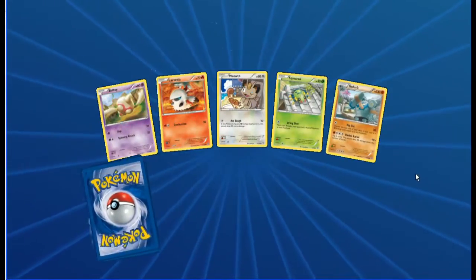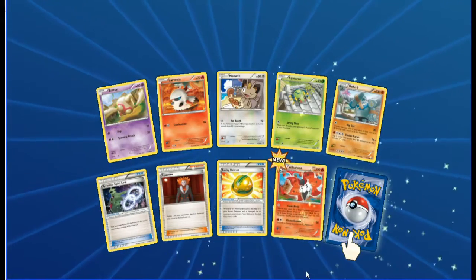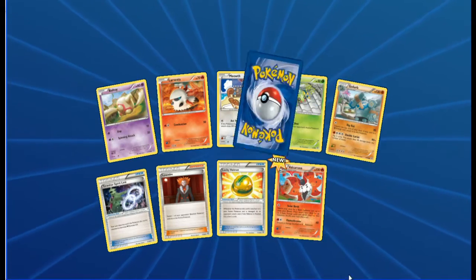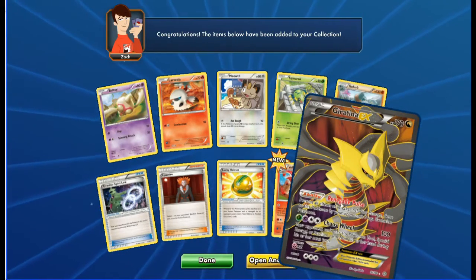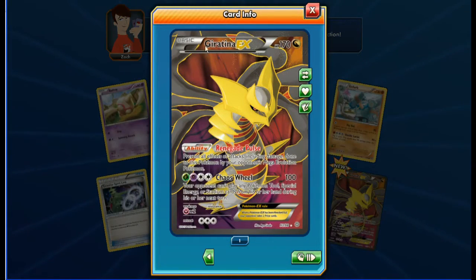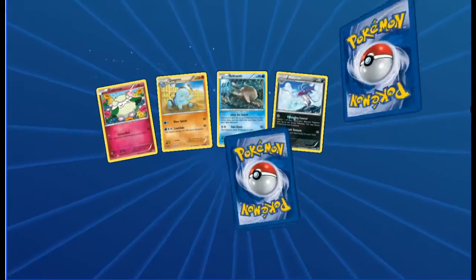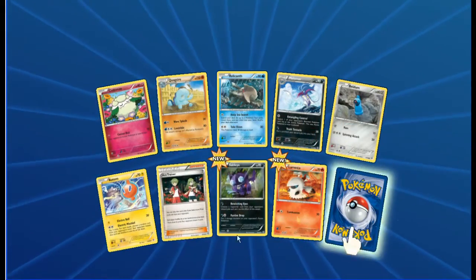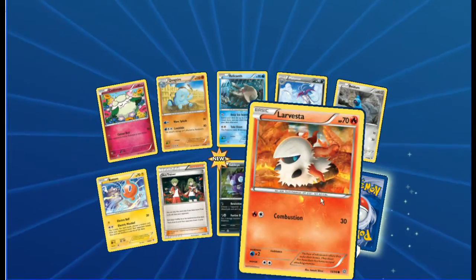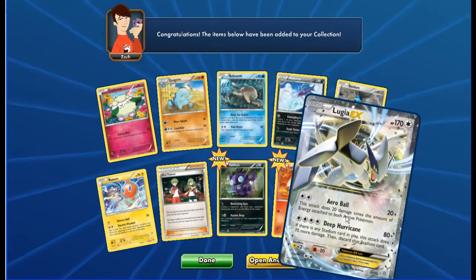I think this is one of the first packs we did on here with these. Baltoy, Larvesta, Meowth, Spinarak, Golett, Tyranitar Spirit Link, Lysandre, Lucky Helmet reverse, Volcarona - oh wow guys, Giratina EX full art! That's a special looking card - it's my mascot as well, my favorite from Pokemon Platinum. Awesome to pull that!